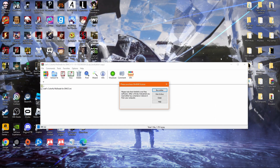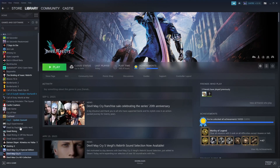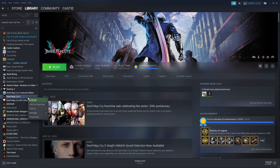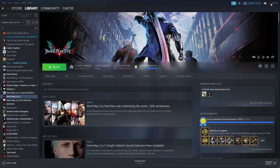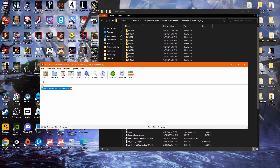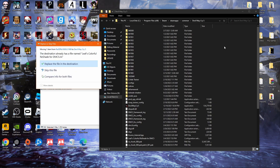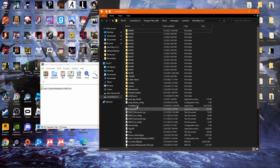Once you do that, you want to extract this file to where Devil May Cry 5 is located on your PC. You can check that by going to Steam, go to Library, go to DMC5, right click it, click Browse Local Files and it'll show you where it's located. You can also just extract it from there. I already have it so it'll just say Replace, and there you go — it's installed.